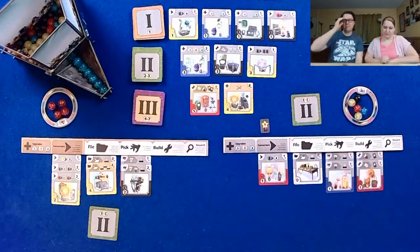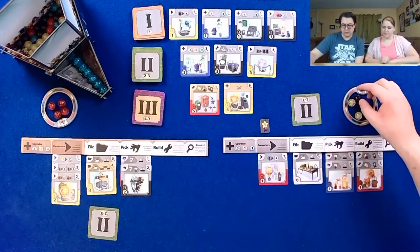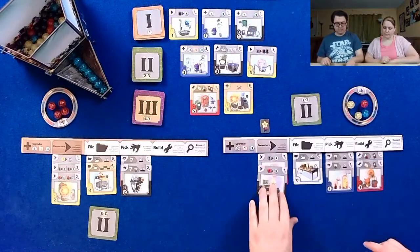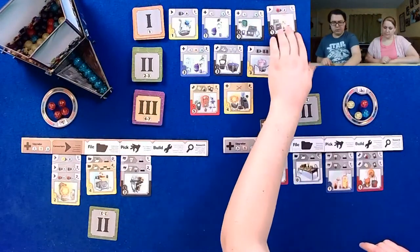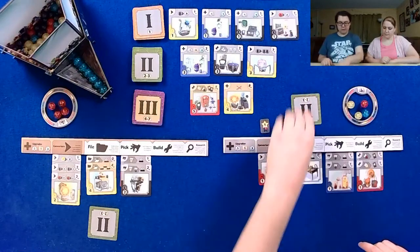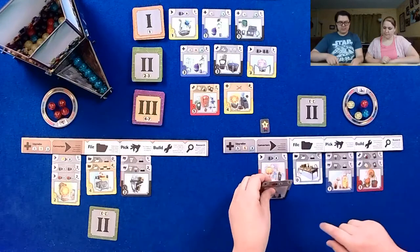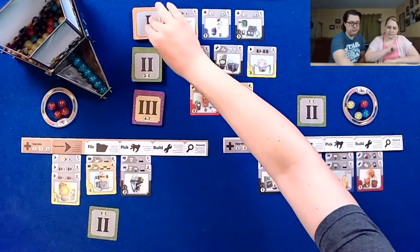We have nothing but a lineup of blue-ish. Who wants some blue stuff? I'm going to spend a black marble to build this converter here. Blue or black can count as any color — no wait, this one is black, that's right. I'll have spent the black to make this one wild.